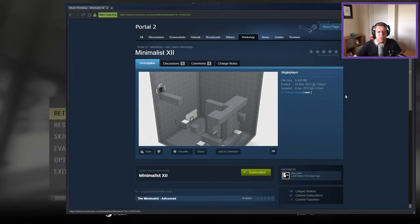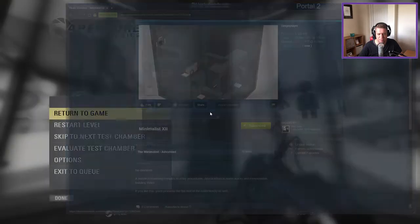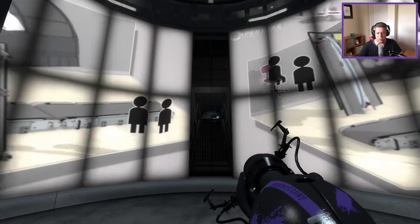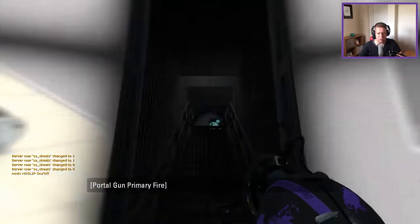Alright, so this is number 12. We have got this time a puzzle concerning complex re-entry procedures. Also, a return to some wacky and irresponsible building styles. If you like this, you'll probably like the rest of the collection as well. So, some weird and wacky things going on in this one.